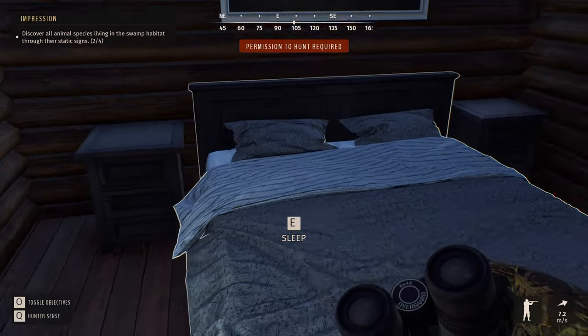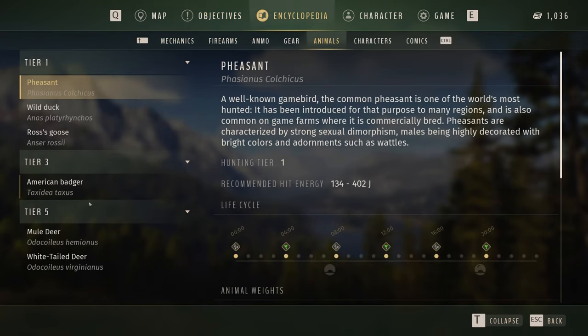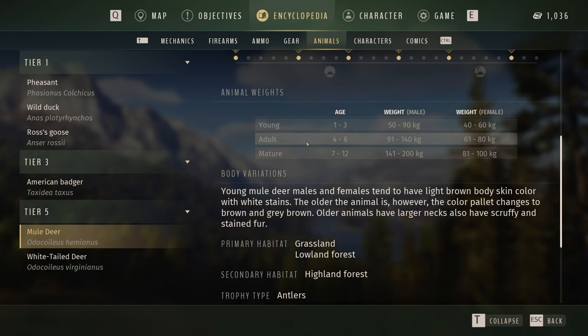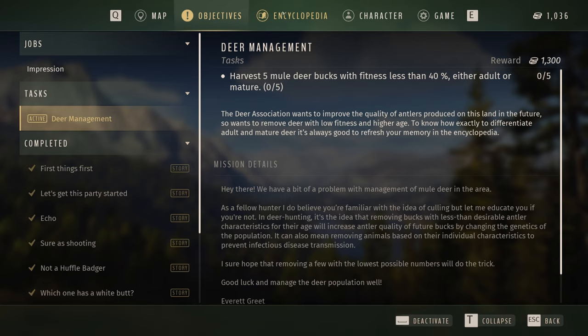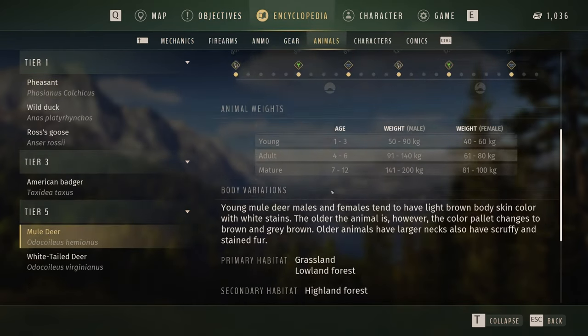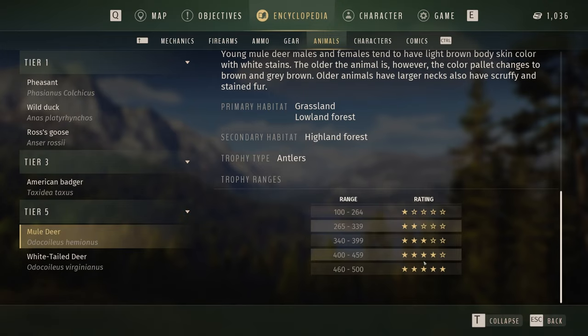But first things first — I want to go and do the deer management mission: harvest five mule deer bucks with fitness less than 40%, either adult or mature. The deer association wants to improve the quality of antlers on this land by removing deer with low fitness and higher age. To know how to differentiate adult and mature deer, let's refresh our memory in the Anklopedia. Adults are 4 to 6 years old, 91 to 140 kg. The mission says only adult and mature — so I need to find animals within these two brackets.